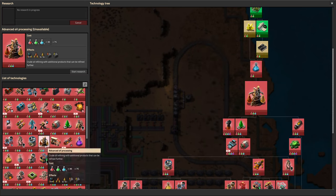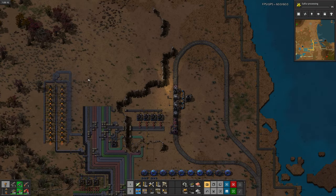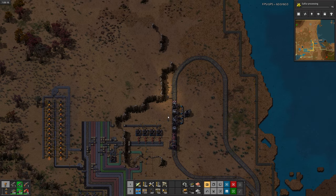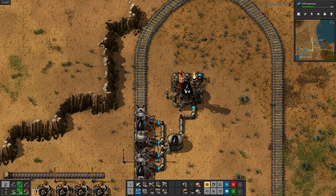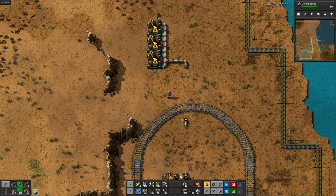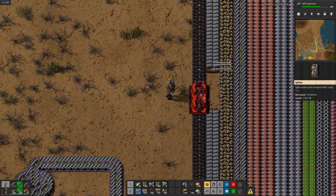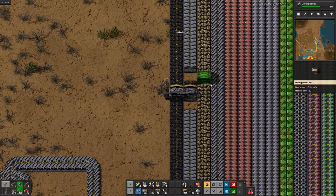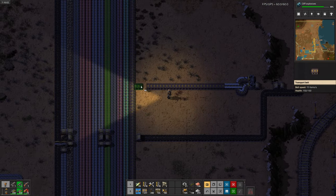Now the other station can unload the oil, which means it's time to set up oil refining. I don't actually have advanced oil processing unlocked yet — I still need to research sulfuric acid, so I'll do that now. But at least I can set up some basic oil refining, which will turn oil into petroleum gas. Plastic setup is pretty easy — all it needs is petroleum gas and coal. So we'll grab some coal off the main belt. Once we hook up the petroleum, we've got plastic. Let's put that on the main bus.